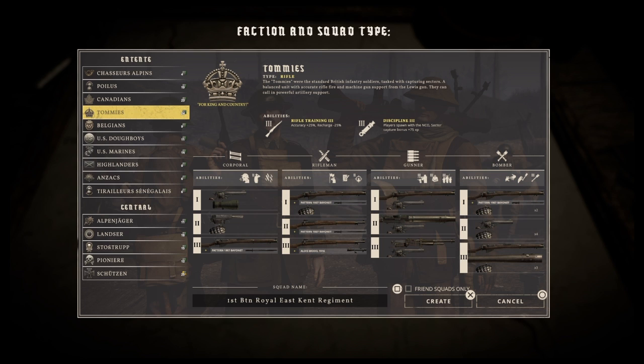The best squad to use because of rifles is the Tommies, because they bring an all-round mix to the party. They're a pretty solid class and you get to use the Lee Enfield rifle, plus you've also got the Pattern 1907, the Webley revolver, grenade classes, and gunner classes. So it's a good way of seeing all the different parts of the game and gunplay types. The Lee Enfield is the main Tommies rifle so it's a really good class to start with.